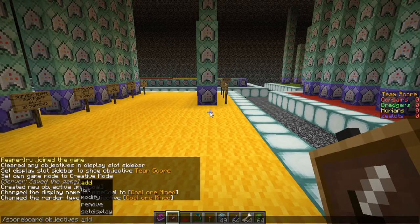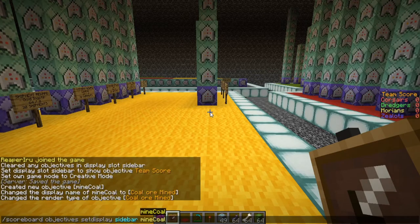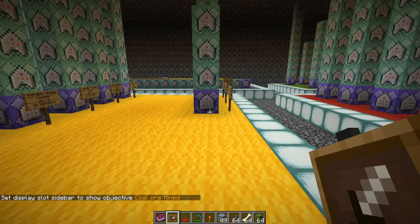Going back to scoreboard objectives, we can modify, remove, or set display. Let's go to 'set display' and change the sidebar to show our 'mine_coal' objective. It will totally disappear at first because there's no one who has mined any coal yet.